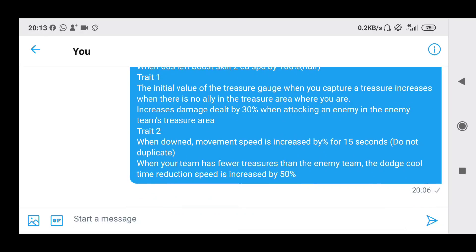Next, increases treasure damage down by 30% when attacking an enemy in the enemy's treasure area. I don't think I like it a lot, because as a runner the enemy is defending the treasure, and there's kind of no way you'll be at their treasure — if they're defending, you'll probably be fighting far range. Not too sure how this trait is going to work out. Trait 2: when down, movement speed increased by 10% for 15 seconds — runner 10% is going to be really decent. And when your team has less treasure secured, dodge cooldown reduction speed increases by 50%, so it's pretty okay for running and getting away.